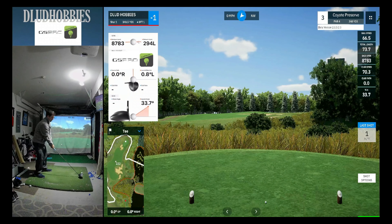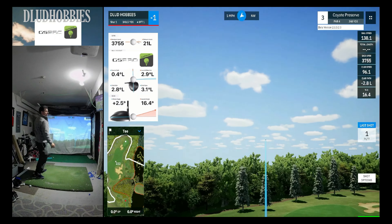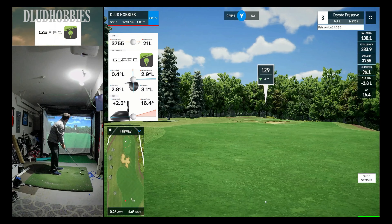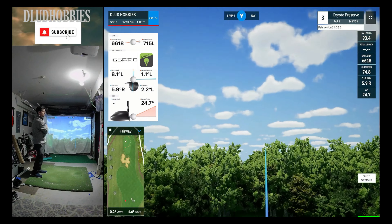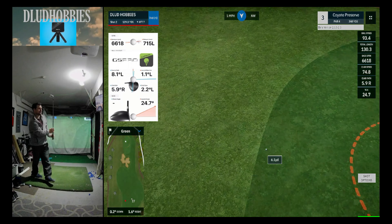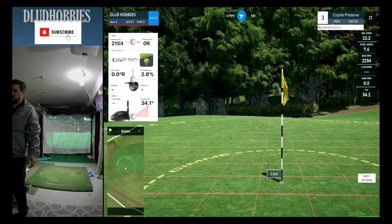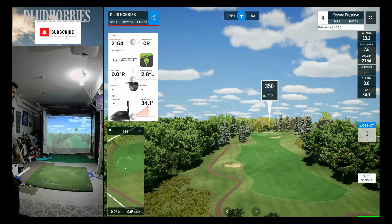Dog leg right, par 4 third. Another okay drive, so starting off okay with the drives. If you follow the channel, I've been working on getting the driver spin down. We are now using the RCT balls on the Garmin and able to track those spin rates a little better. What it's unveiled is that I hit my driver really spinny, and I'm losing a lot of distance because of it, certainly on the simulator. Tough little short chip that ends up very nice, and the minus one score remains as we go to the fourth hole.